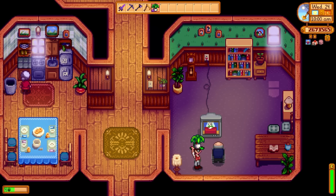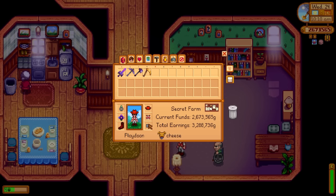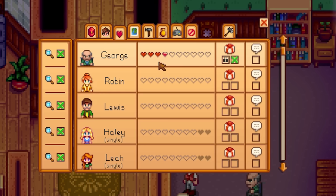The most friendship points you can get in one go is 960 — if you give an iridium quality loved gift to someone on their birthday. That's almost 4 hearts in an instant.